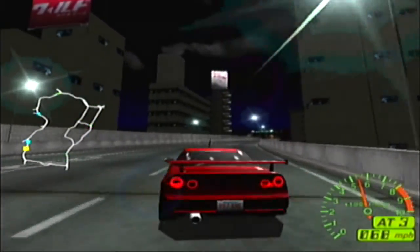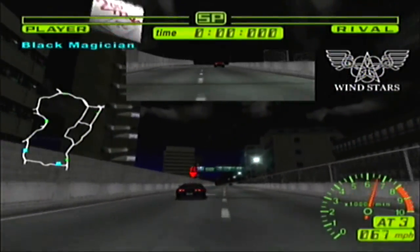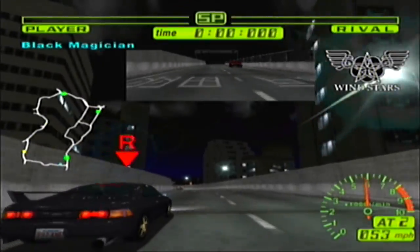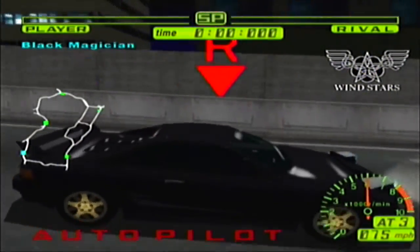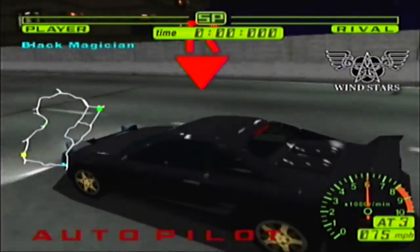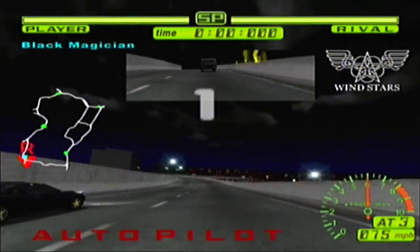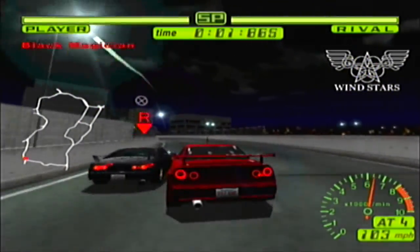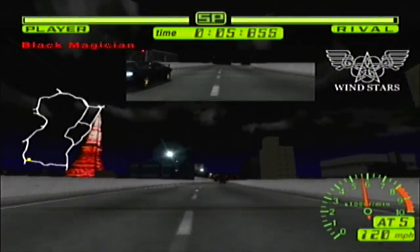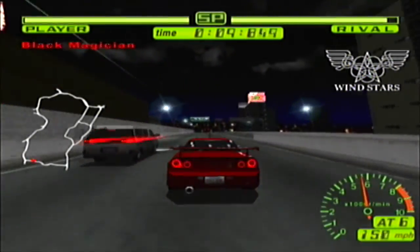So we did pass a couple cars, so a jump cut is in order. And there's the MR2 — yes! I believe I was right. It is indeed from Windstars. It is Black Magician. You see what they were going for there. You get the idea — you know how the plan works. You wish to drive cars this fast every day.